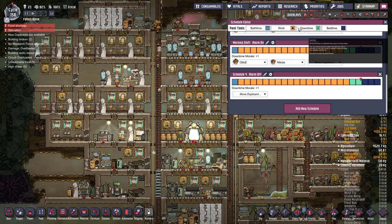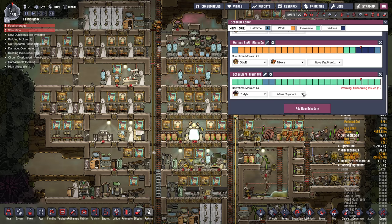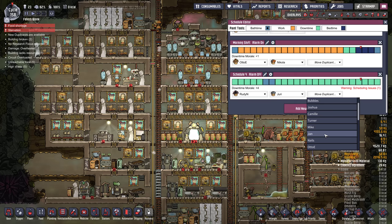I'm going to create a new shift for relaxing — this will just be for dupes that are completely stressed out. We can do a bath time in there as well. Which is a lot of dupes — Rudy, Jerry, Joshua. Rudy's probably a night shift guy. We'll just let them get on the massage tables and relax.